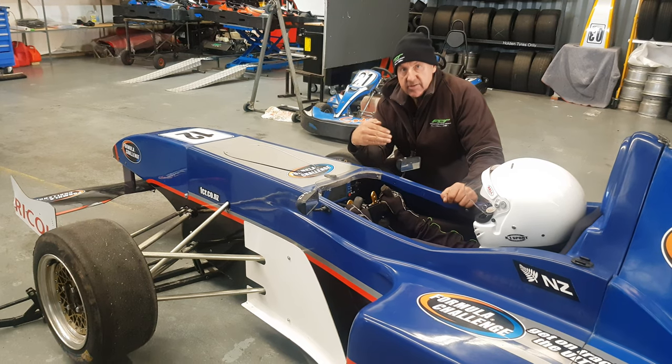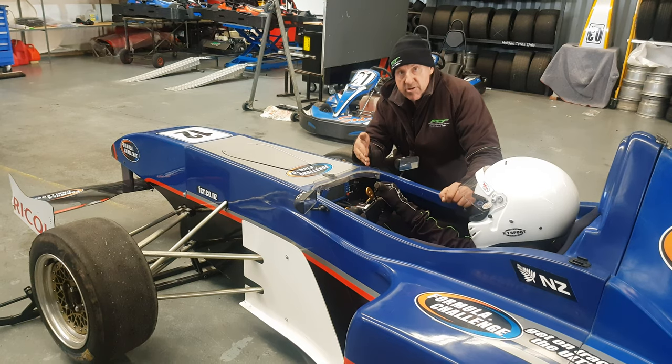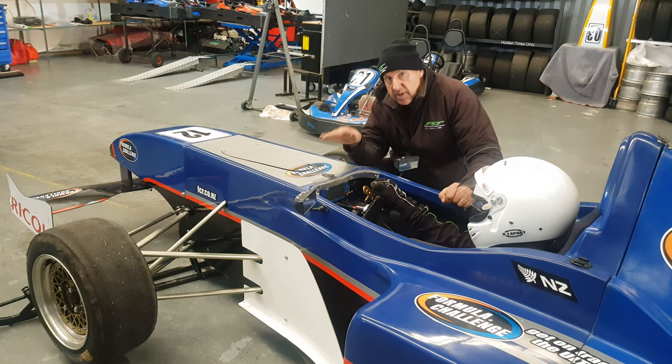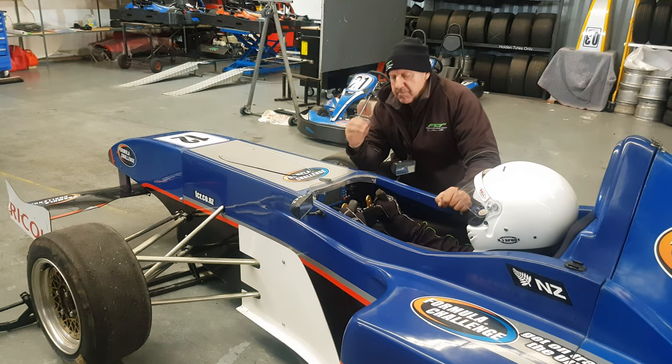Winding on more steering lock actually makes the car understeer more. So as Paul's going through a corner and it starts to understeer, he'll actually unwind the steering lock, which regains grip to keep you going again. It's a really hard thing to do because it feels like you should do the opposite, but that's what you want to do.